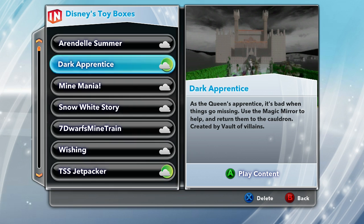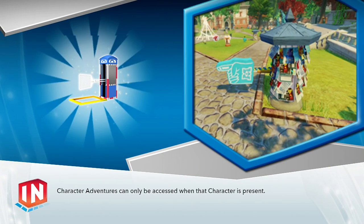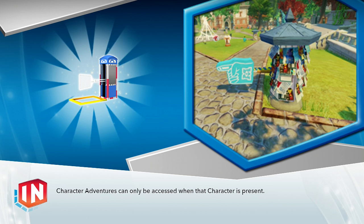Welcome back to some more Disney Infinity toy boxes. Today we're doing a thing called Dark Apprentice — as the queen's apprentice, it's bad when things go missing. Use the magic mirror to help and return them to the cauldron, created by Vault of Villains. Let's go ahead and do this.